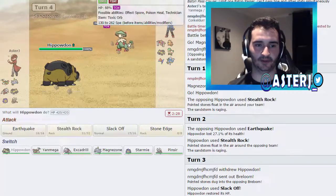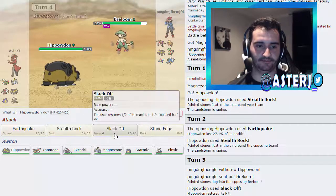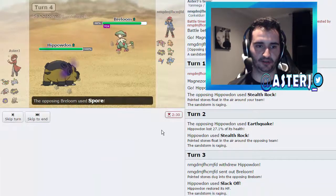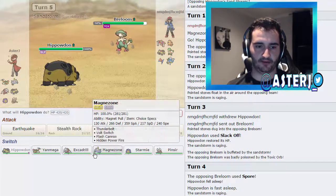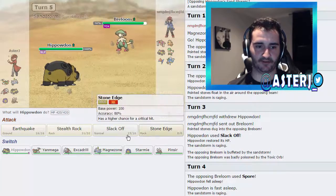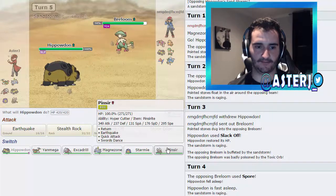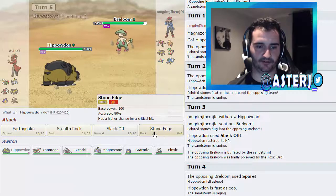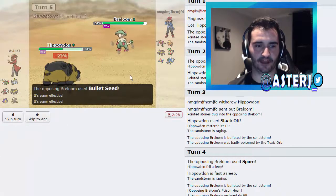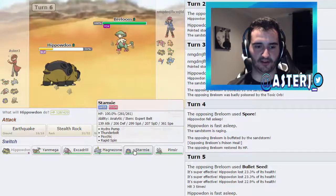I'll go for Rocks — he goes for Earthquake, which does a little, nothing too worrying. Then I Slack Off the damage. I don't see why he'd be faster but he might want to bring in his Gyarados, which has both Intimidate and Moxie. In comes Breloom with Toxic Orb — Effect Spore, Poison Heal, and Technician, this is bad times. I go for Stone Edge, he goes for Spore — that's fine. I keep going for Stone Edge through the sleep.